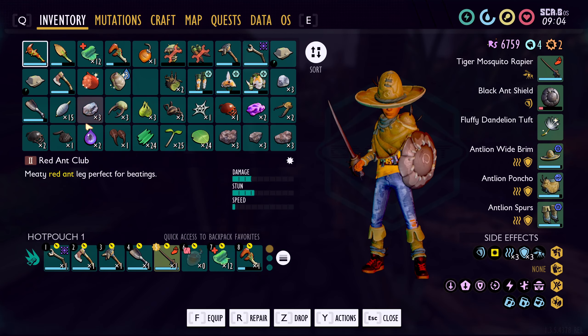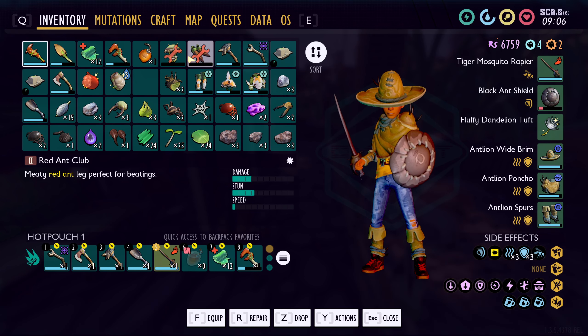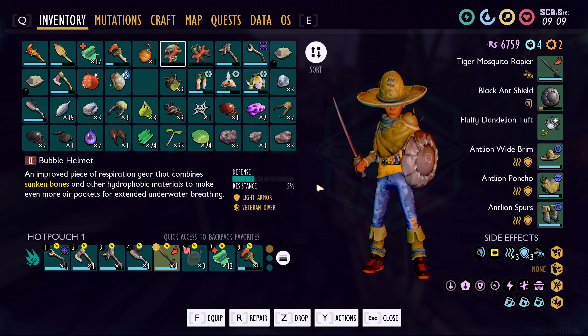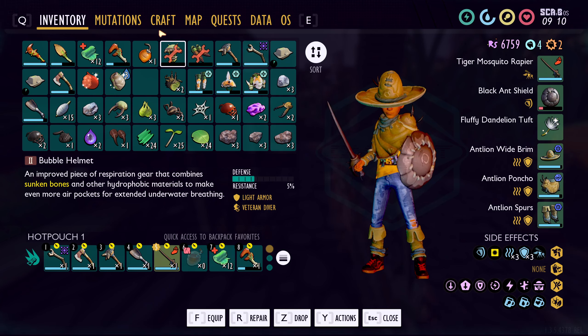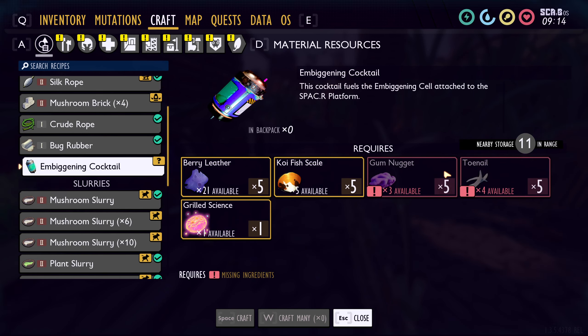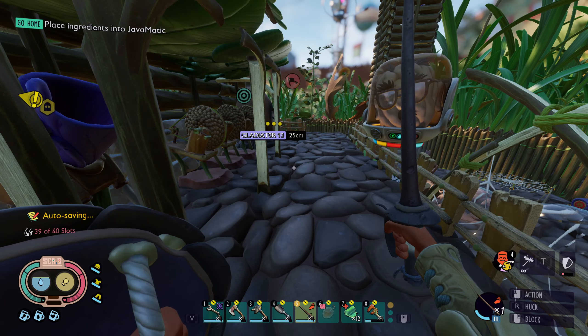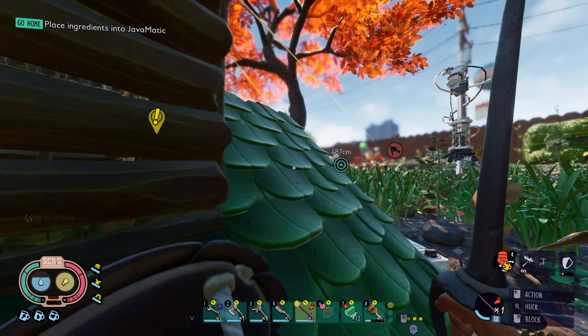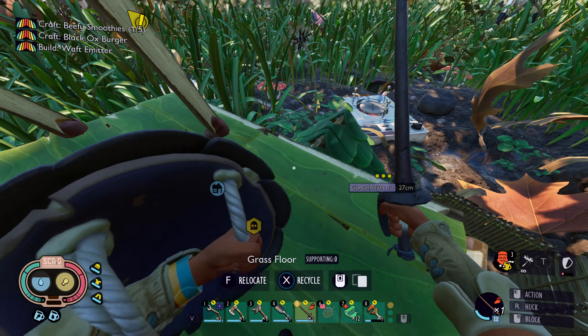I did use the ones that I had on me. What do we need for the embiggening cocktail? One more toenail and two more gum nuggets. I'm assuming you're almost — oh, you are home.